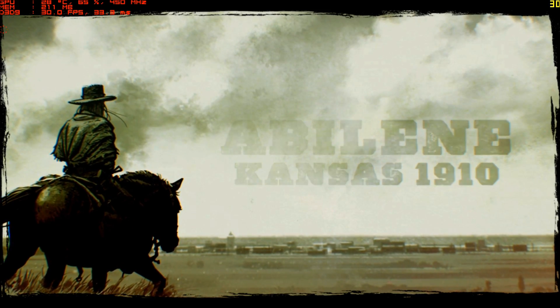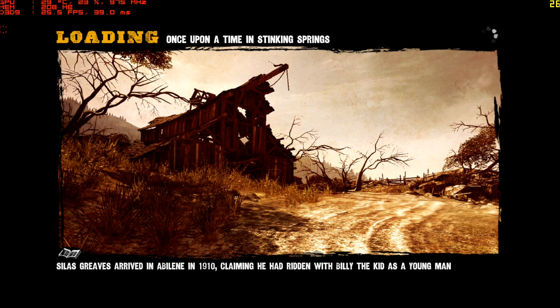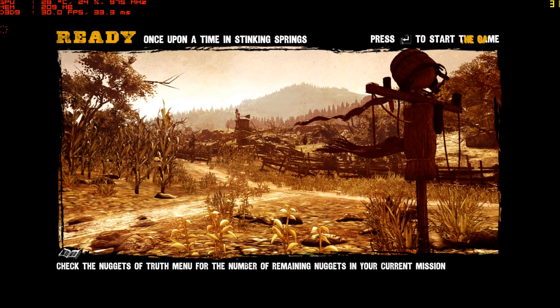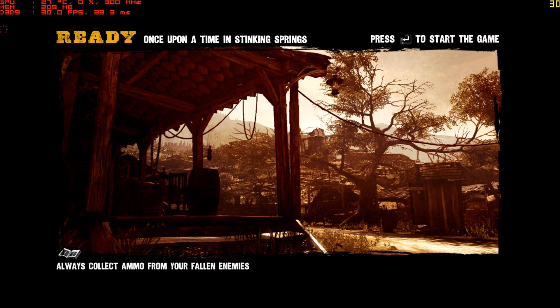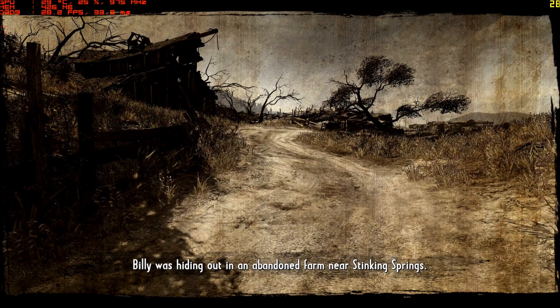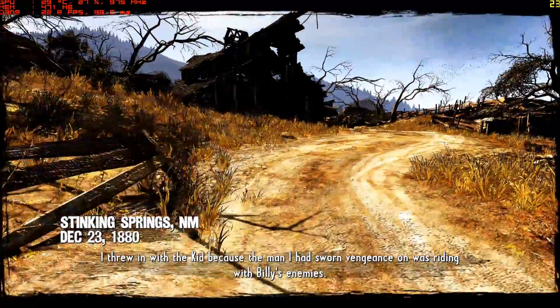One thing I truly don't like visually about this Call of Juarez — I didn't play the last one released, the last one I played was Bound in Blood — is the style. It has good map design, but the characters are completely cartoon. I hate that mix. Either make everything cartoon or everything realistic, don't mix them. It's very strange. But on the other hand, this game has a lot of style — it has a very strong cowboy feeling.